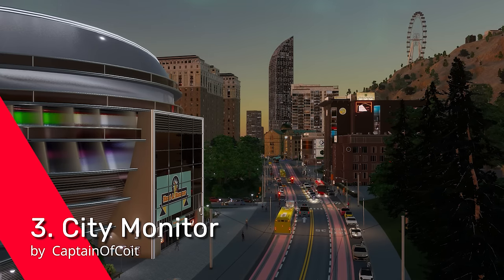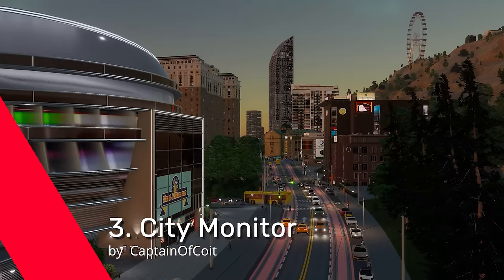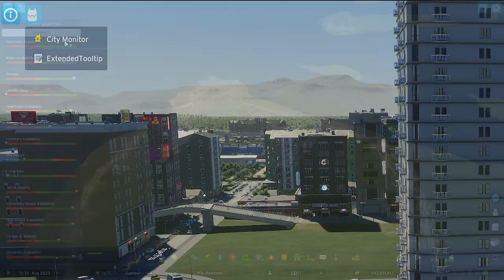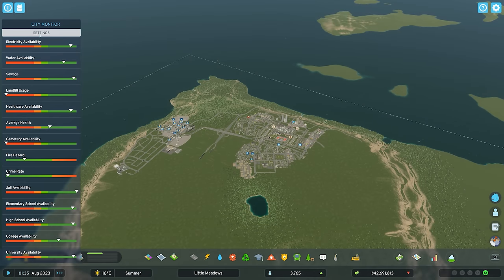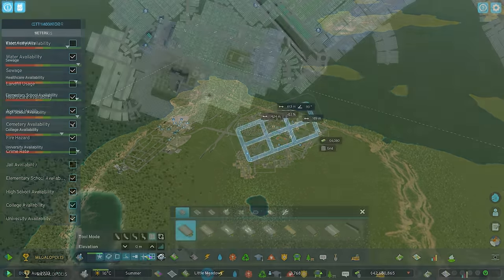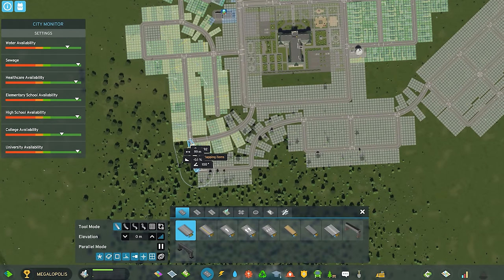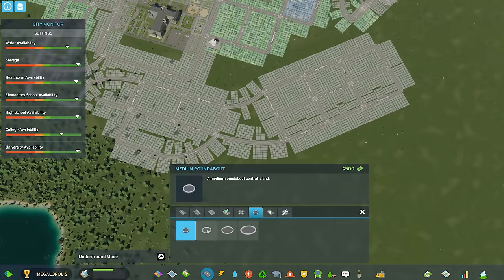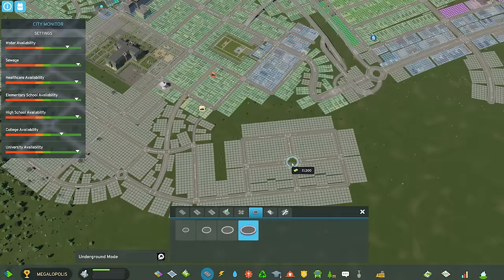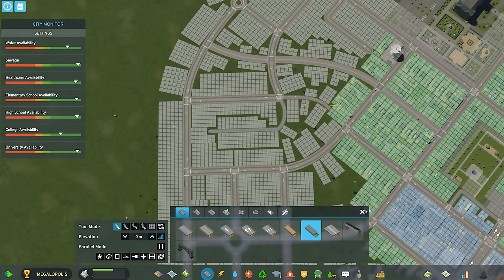Moving through to option number three — a quickie but a goodie: City Monitor by Captain of Coit. Located in the top left in your backpack, this mod pulls performance monitoring options from each individual tab into one place. You've got electricity, water availability, sewage, landfill, health, cemetery, fire, and all city services. You can use the settings tab to turn individual monitors on or off, focusing on the ones you're most interested in, like education.